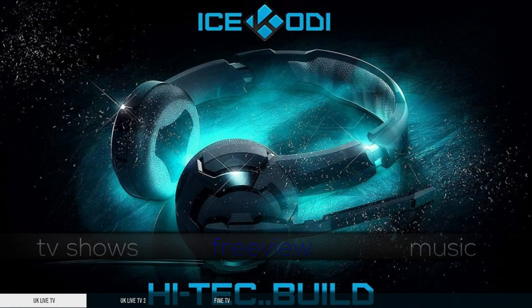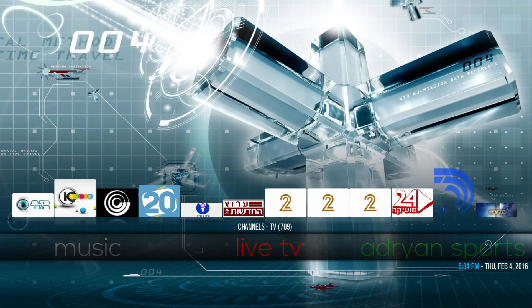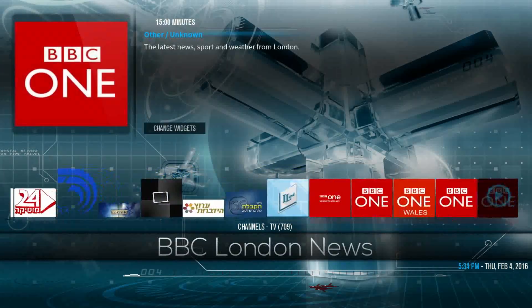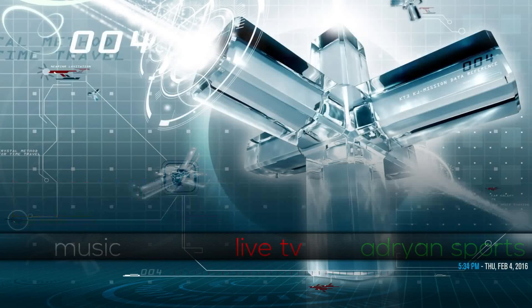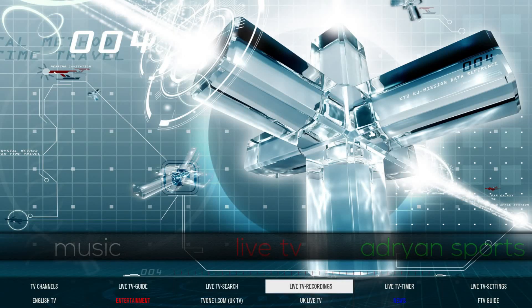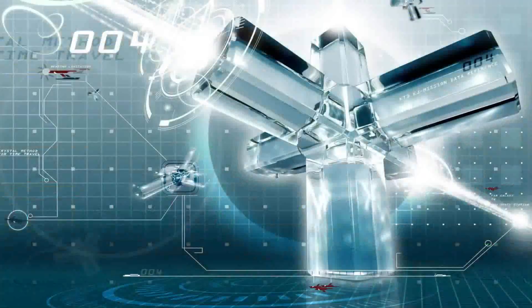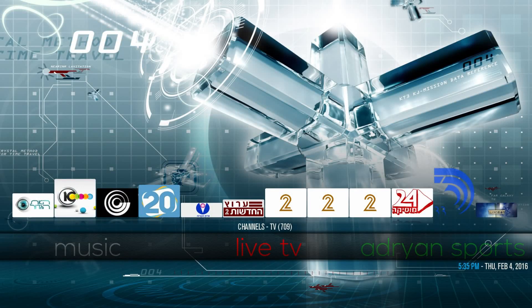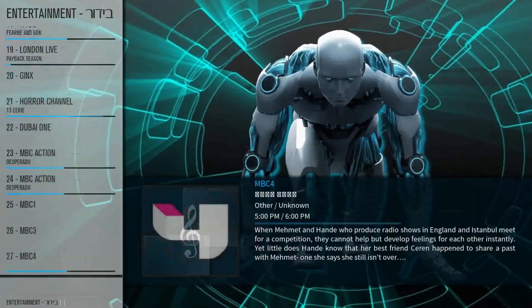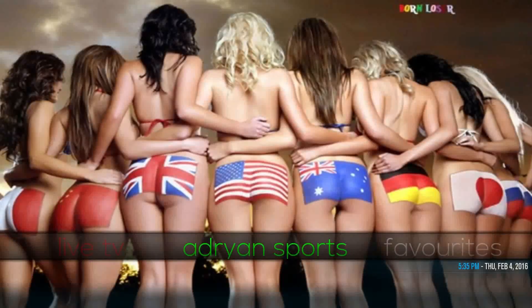Scrolling down in the sub-menu you have UK Live TVs and Fine TV as well. Moving on to the music section — I'm not going to go over it because everyone knows it's just a bunch of music streams. Going into Live TV you've got a bunch of channels at the top and you can scroll through to get all the channels — most of them work. In the Live TV sub-menu you get different live TV options, recordings, and more. Clicking on the actual Live TV menu brings you to a nice display where you can pick channels, a lot of them working in HD — 1080p.